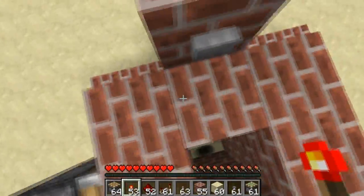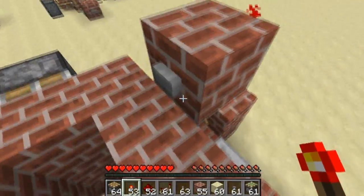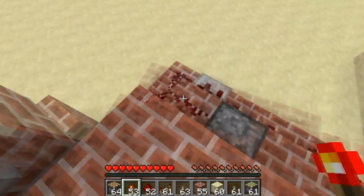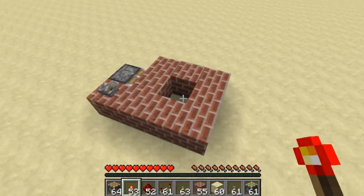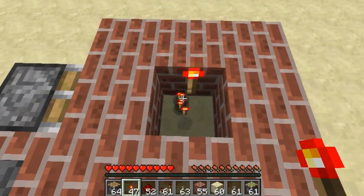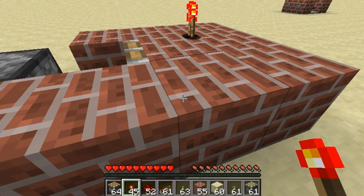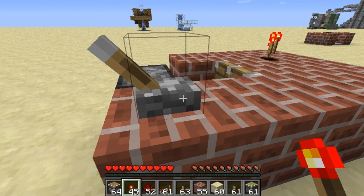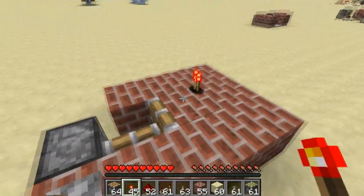Let's see — this one gets powered instantly so it doesn't matter. If I go ahead and do this, as you can see no items come up. When you place some items in here and pull your lever, the items don't rise instantly — it takes about 4 ticks for them to rise.